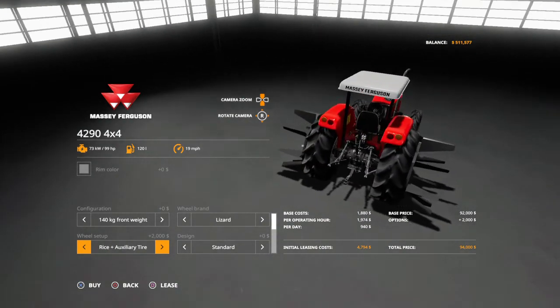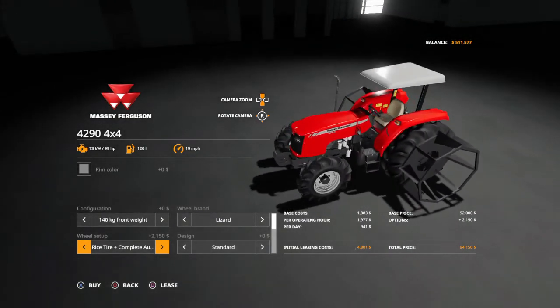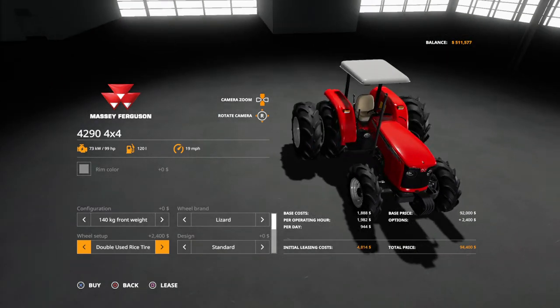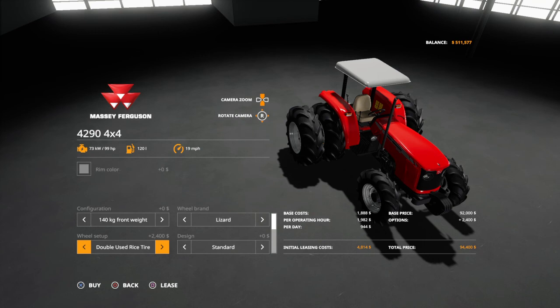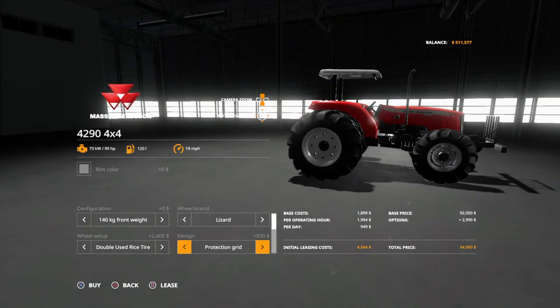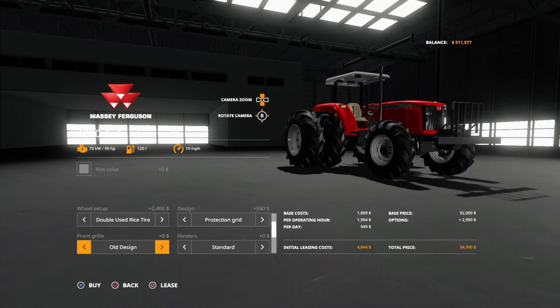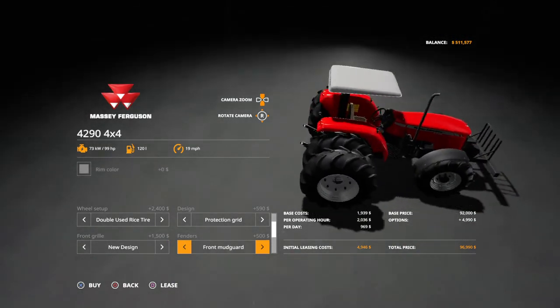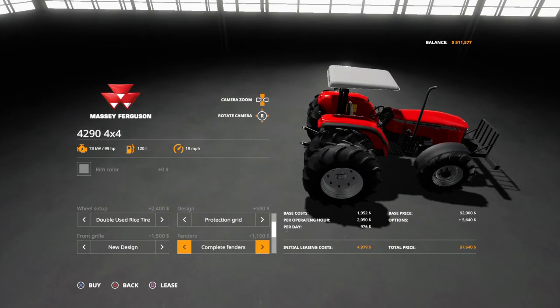You can run Lizard tires and switch out different wheel setups - all different types, good deal. Until you get to these Mad Max kind of vehicles - kind of cool, but I think they're for swampy lands and rice fields. There are used rice tires too, which is interesting. You can change the protection grid, front grills - old school or new design - fenders, mudguards, rear fenders, complete fenders.